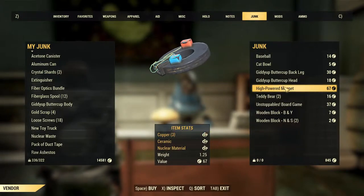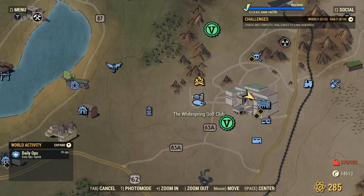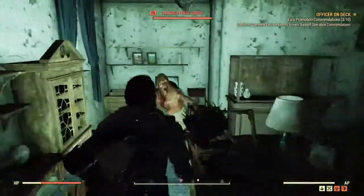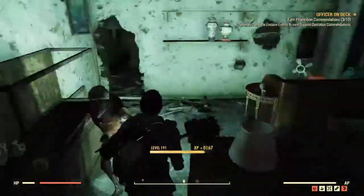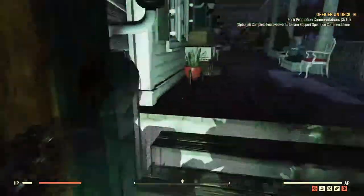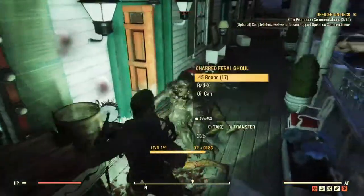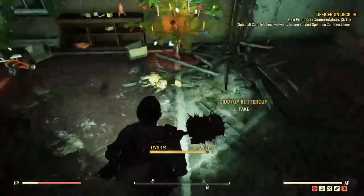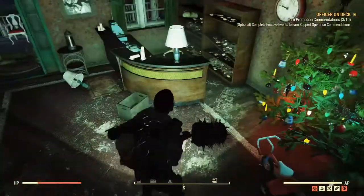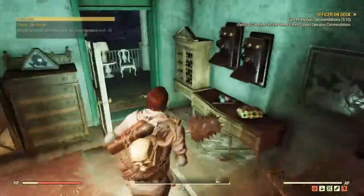The first location is White Springs. Once you spawn in for screws, head over to the cabins, fight your way through the ghouls, and as you do make sure to look out for any of the aforementioned items. There are a couple of desk fans, plenty of toys, and pay particular attention to the toy shop — it's in one of the cabins, really easy to see with lots of lights. It looks like a little shop and it usually has a Buttercup on the floor.